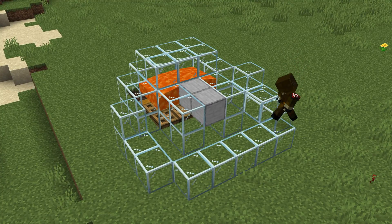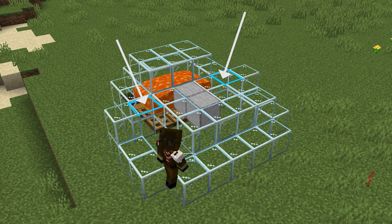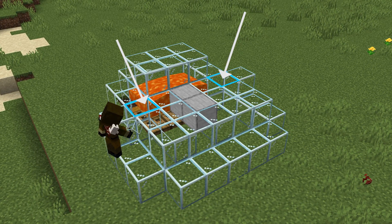Next up, you're going to add a roof over the gaps between these blocks. But make sure to leave the blocks shown on screen open to make space for the cows.